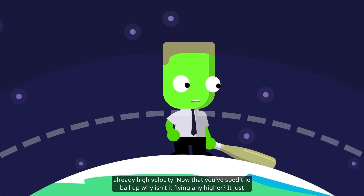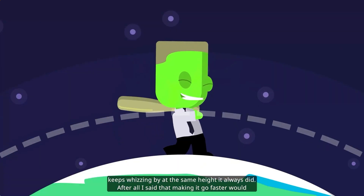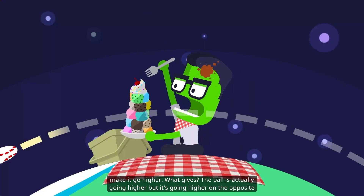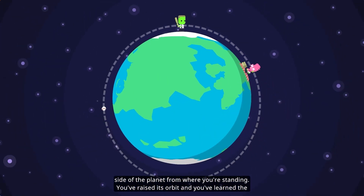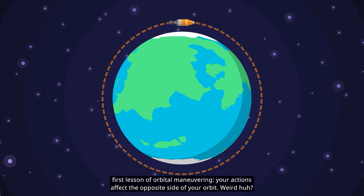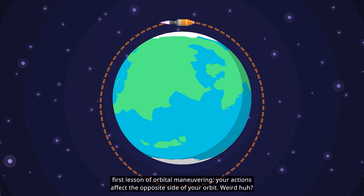Now that you've sped the ball up, why isn't it flying any higher? It just keeps whizzing by at the same height it always did. After all, making it go faster would make it go higher. The ball is actually going higher, but it's going higher on the opposite side of the planet from where you're standing. You've raised its orbit, and you've learned the first lesson of orbital maneuvering: your actions affect the opposite side of your orbit.